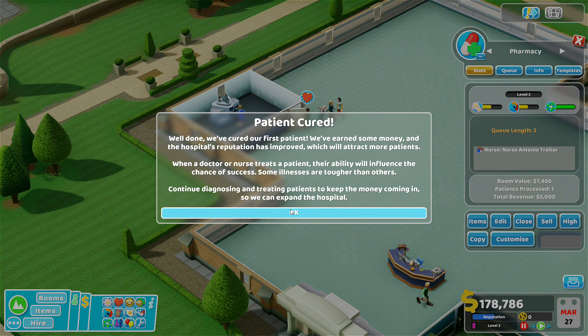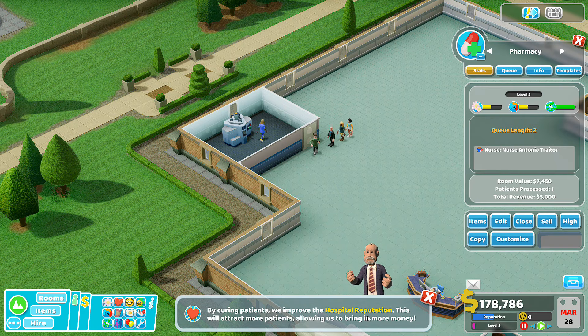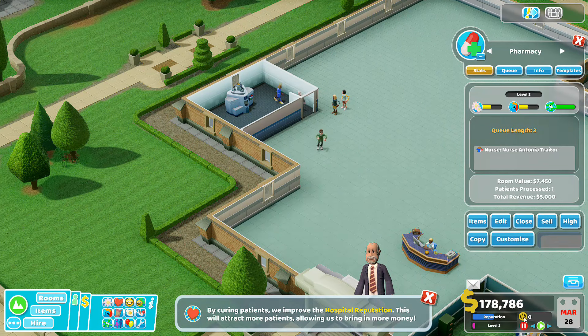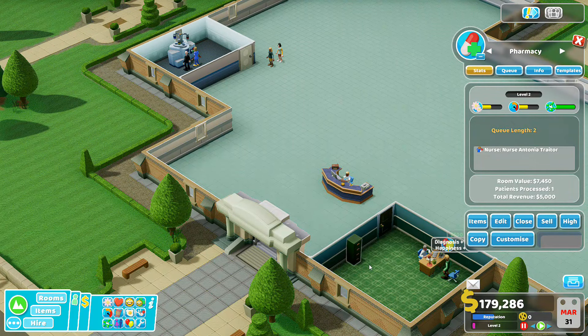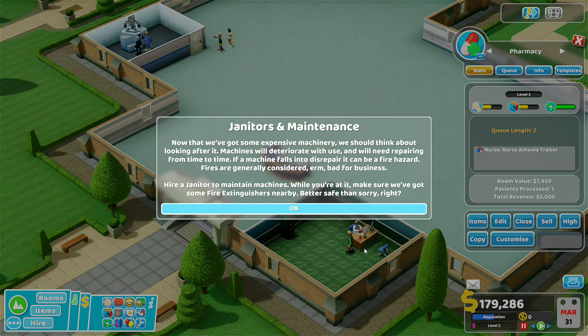The hospital's open! We're going to need some more seats for them to sit down, aren't we? From what I remember in the old game, you normally have snack machines, drink machines, bins, fire extinguishers, and other things for them to do as well.